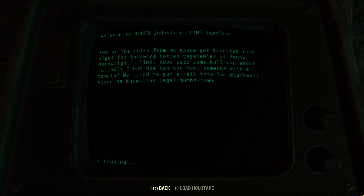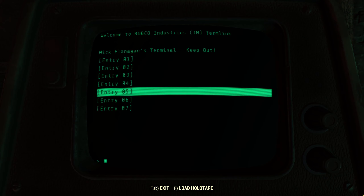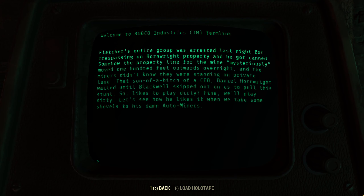Entry four: 'Two of the folks from my group got arrested last night for throwing rotten vegetables at Penny Hornwright's limo. Cops said some bullcrap about assault, but how can you hurt someone with a tomato? We tried to put in a call to Sam Blackwell since he knows the legal mumbo-jumbo, but he suddenly isn't answering any of our calls. When I finally got through to his secretary, she said she hasn't seen him in days.' Sam Blackwell, of course, had gone into hiding. Entry five: 'Fletcher's entire group was arrested last night for trespassing on Hornwright's property, and he got canned. Somehow the property line for the mine mysteriously moved 100 feet outwards overnight, and the miners didn't know they were standing on private land. That son of a CEO Daniel Hornwright waited until Blackwell skipped out on us to pull this stunt. So he likes to play dirty? Fine — we'll play dirty. Let's see how he likes it when we take shovels to his damn auto miners.'